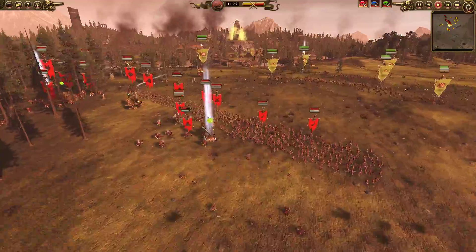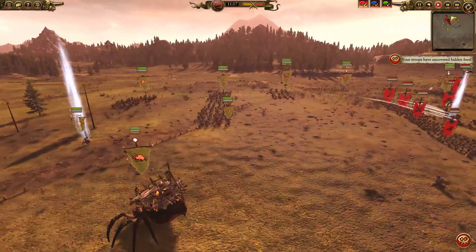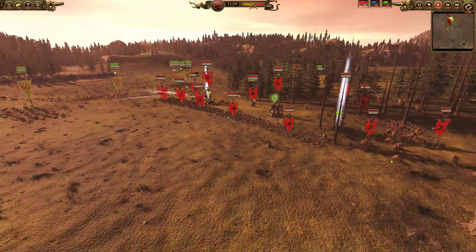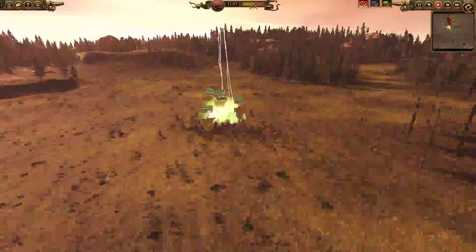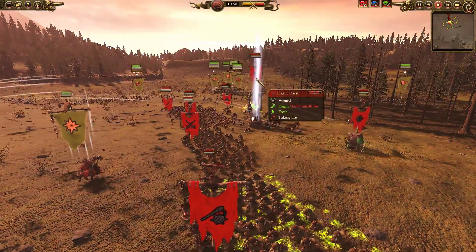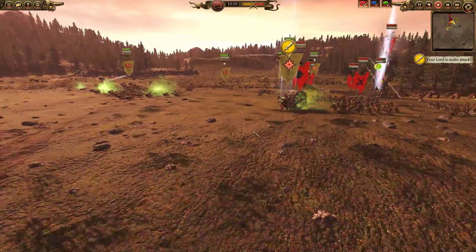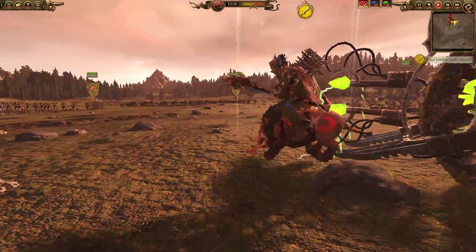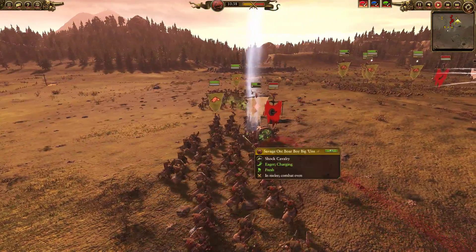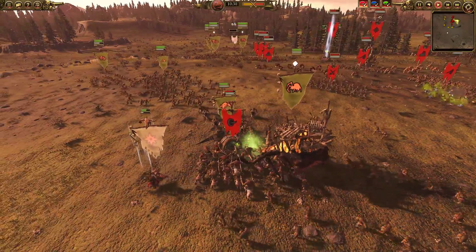The idea is to get a couple of Skaven units separated from the main fight, charge them with boar boys, shoot them with archers, and route them one by one. Focus archer fire on rat ogres since they're a large support unit. Pull back and don't take any fights until you absolutely have to. So far it's yielding good results - there are already a couple of Skaven slaves taken off the field. But the Skaven player is striking back with warp lightning. Wurzag sneaks up, uses an Effigy of the Git, then turns to run - but the doom wheel catches him and starts plowing him across the battlefield, causing terror.